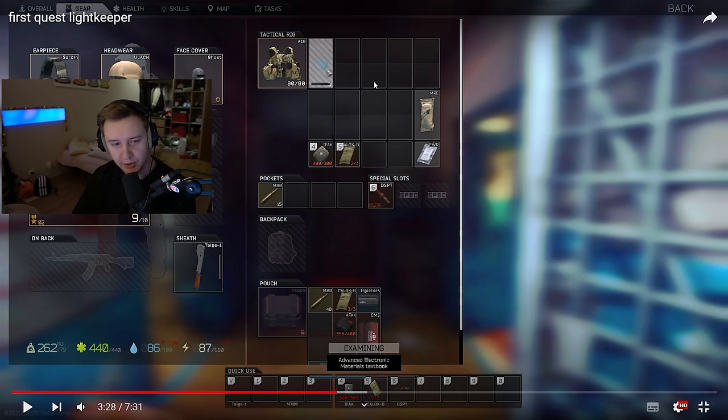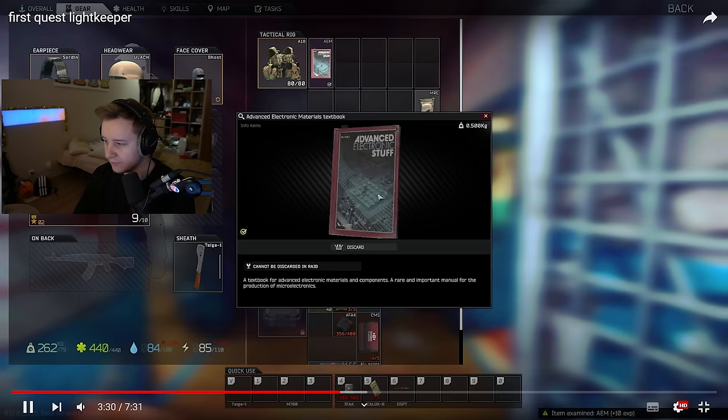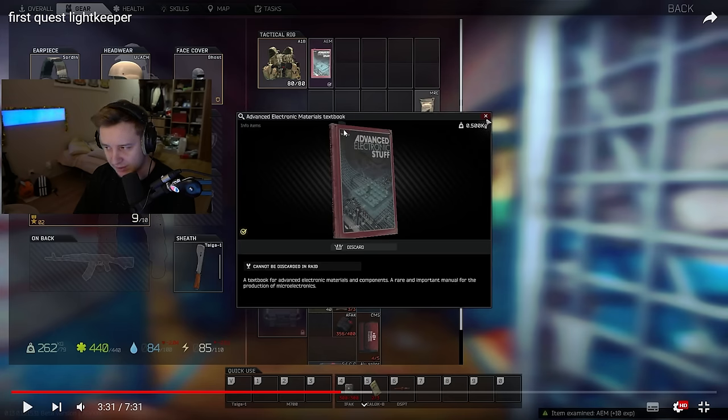You get an item in your inventory after you finish Lightkeeper quests — an Advanced Electronics Materials book. I think this might be needed for another quest, or you can trade it for something. Either way, this is how the whole questing system for Lightkeeper works.